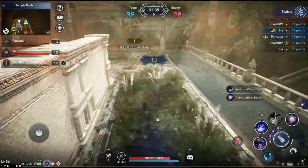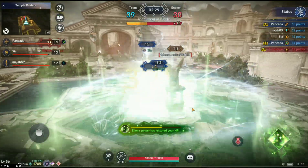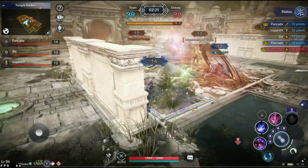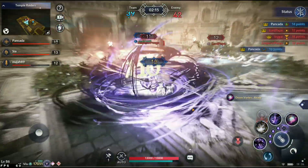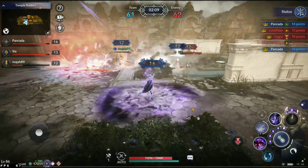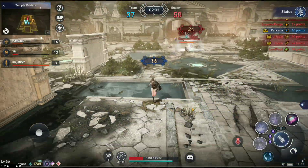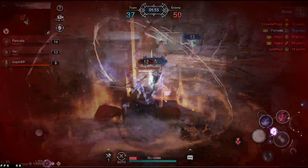Big guy is down to 8 points while pancada, shea, and maja are up at 14, 13, and 12 — SMP with the lead. On the mini map you can see all of SMP together: whenever someone comes in they send two out while the others focus elsewhere — always getting the 2v1. Big guy has actually collected a lot of points after going down early, picking up orbs and kills. He's now on top for his team.